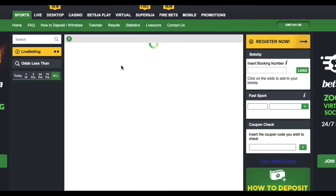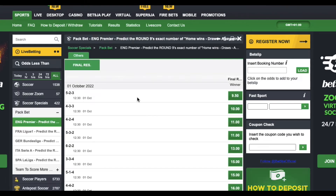It then brings up some things that look like formations — 4-2-4, 5-3-2, and different number combinations. Once this loads up, it shows you all the pack bet options under the English Premier League, for example 5-2-3, 4-3-3, 4-2-4. What do these numbers mean?